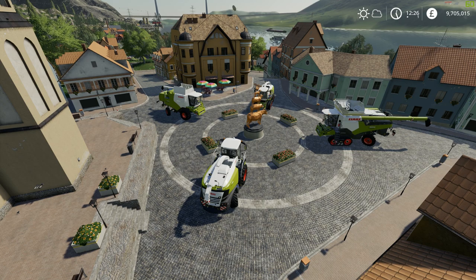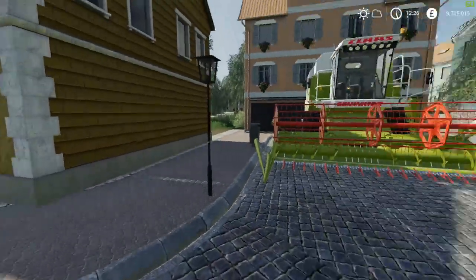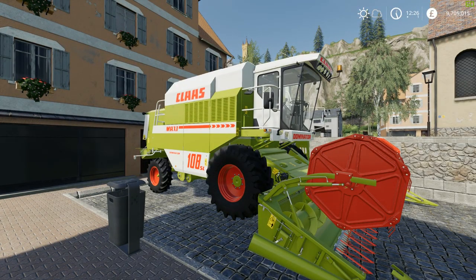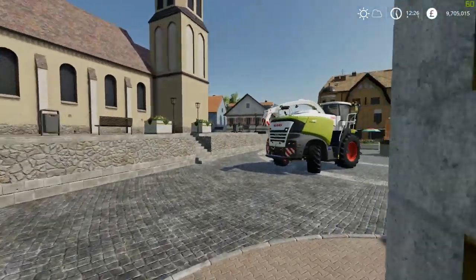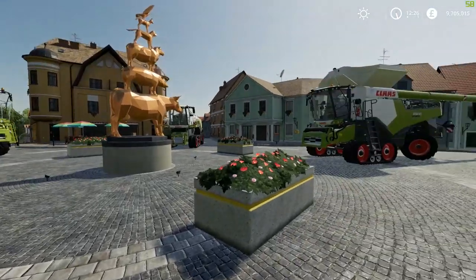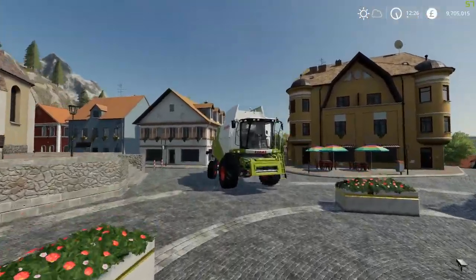We have four different harvesters in this game, or five if you had the pre-order. The pre-order one is the Class Dominator 108 — I'm not going to go into this because it's not actually part of the pack, but if you did pre-order it you're going to get this as well. Moving on to the stuff that actually is in the pack, we'll start with the little Class over here.